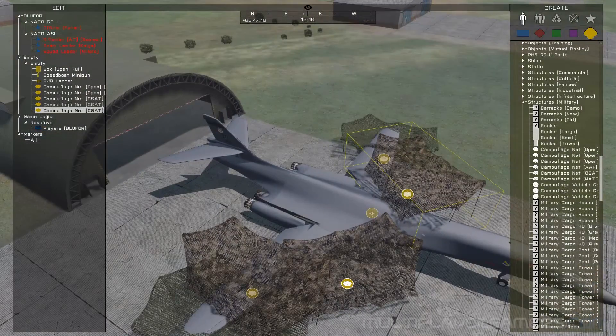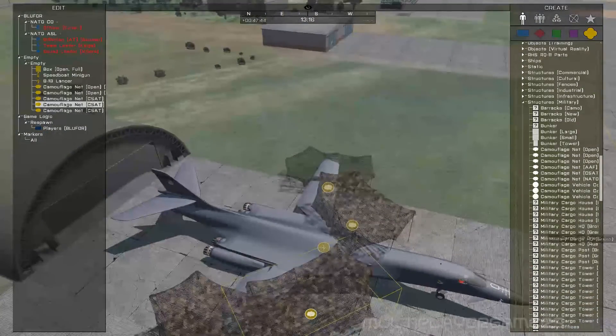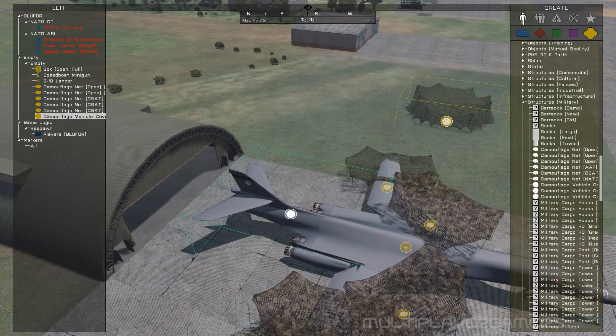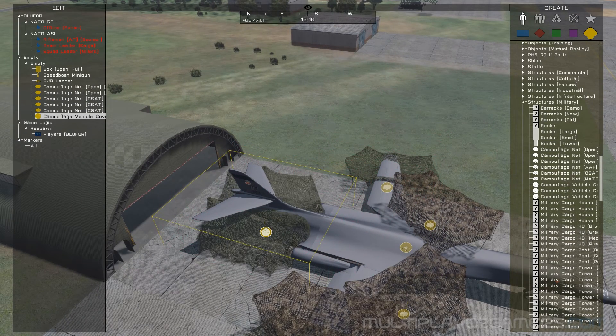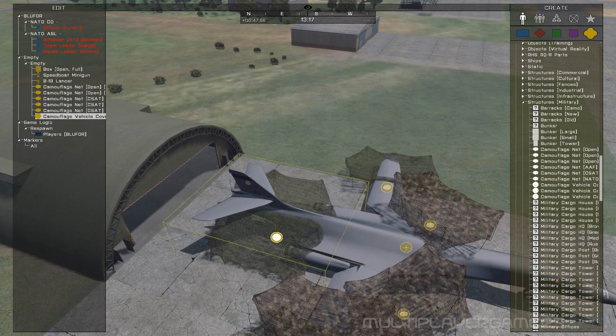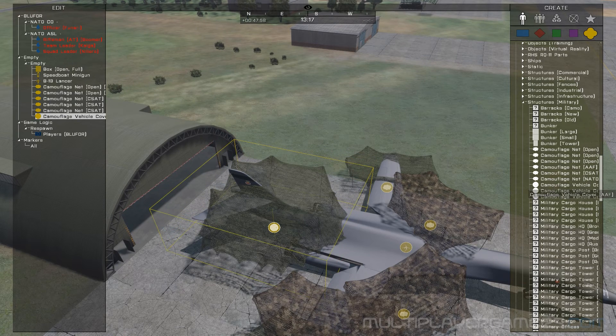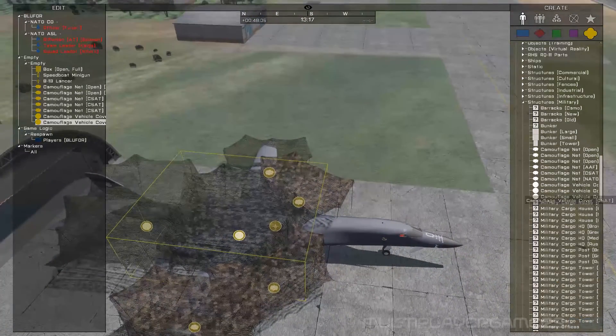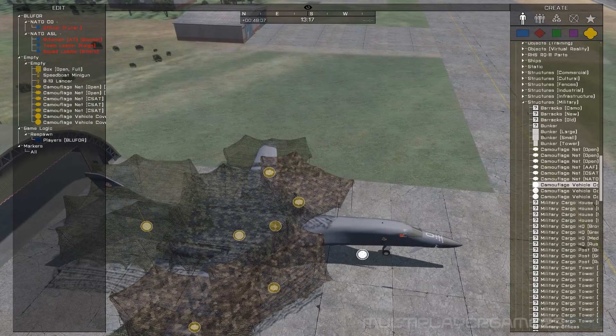A couple of them like that — I'll raise this one up a little bit more to match it. I'll do one in the back. I'm using all the different kinds of netting just to give it variety — I realize I'm using some NATO and some CSAT netting.